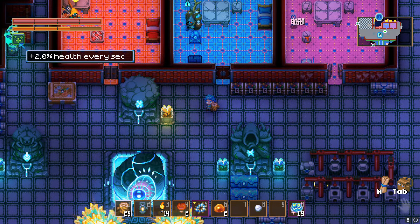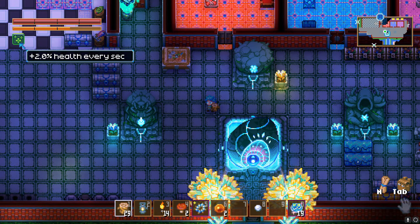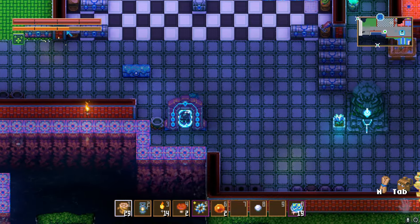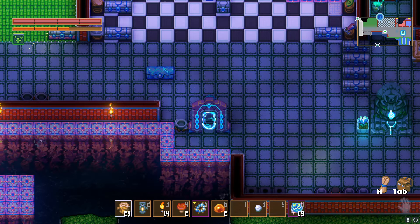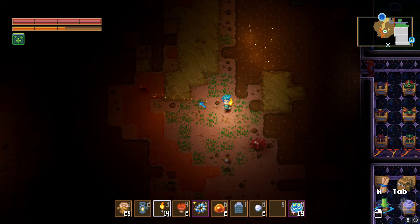This buff will not go away until your character dies — that is the exploit. But you can take this far beyond just getting two health every second. If we look over here, it now says 2.0 health every second, which we definitely did not have before.